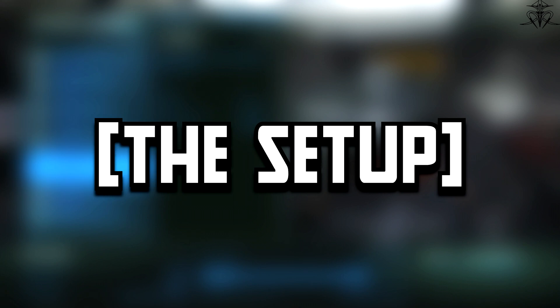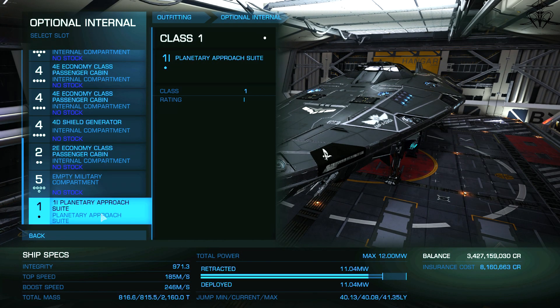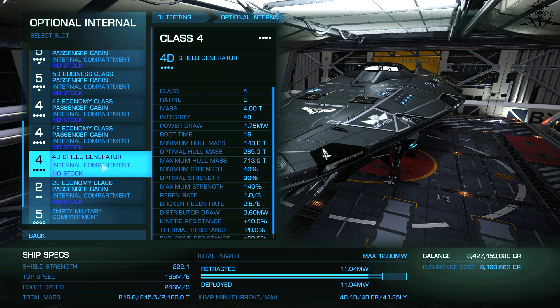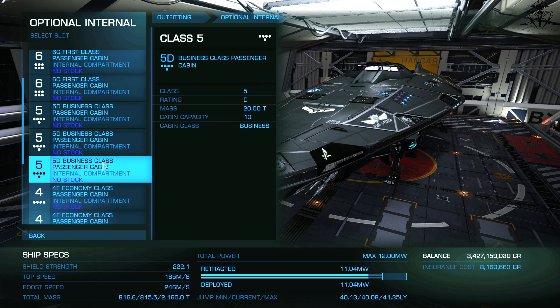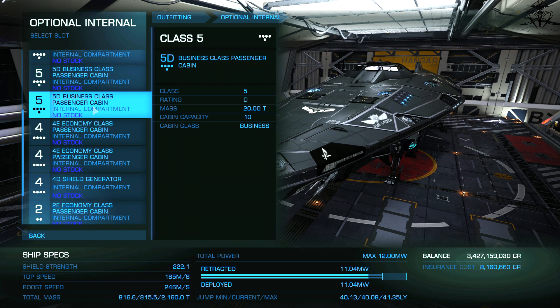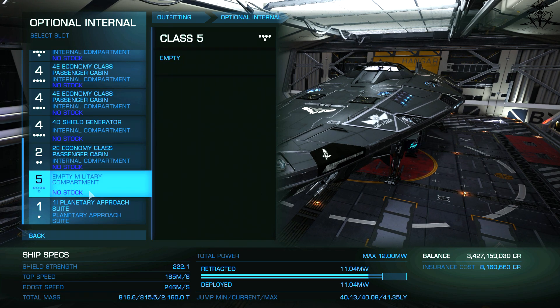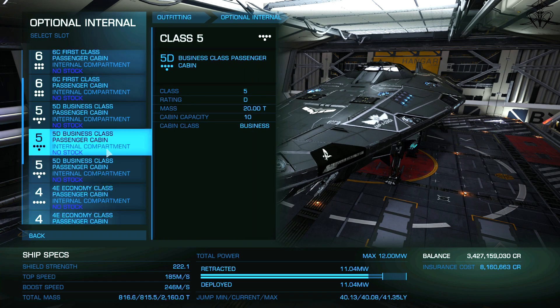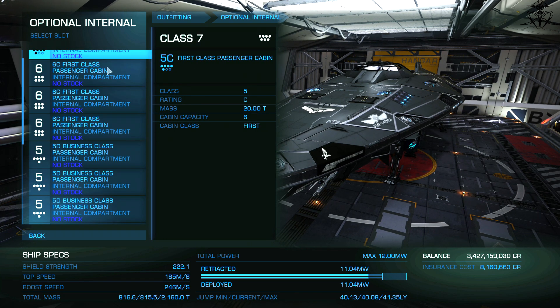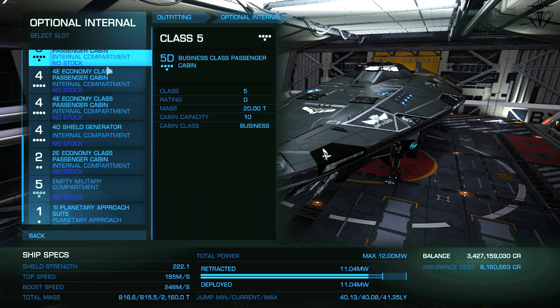So let's start as always with the ship setup. If you watched my previous video on CEO's VIP passenger missions, this won't really change much from it. Anaconda or Beluga are the best ships here, but it can be done with any other ship in the game that can hold a sardine can — aka passenger cabins. This video is also inspired by Downtours Astronomy's video on the same topic, but I have some slight changes to introduce.